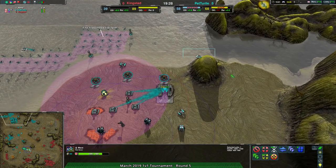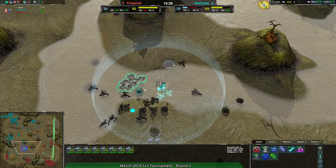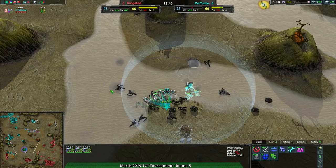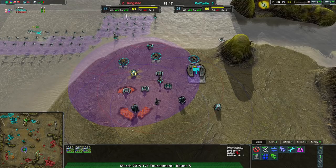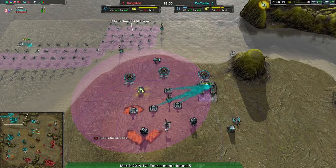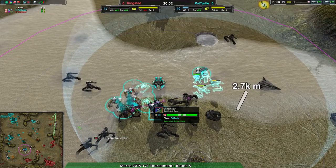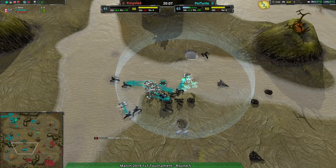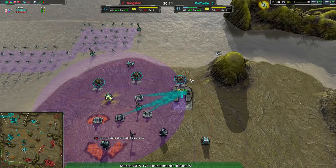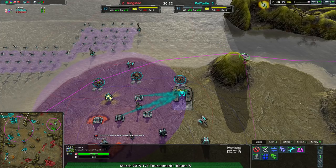Pet Turtle, I really wish they would build more Caretakers — five or six Caretakers, just go for it. You've got enough reclaim. The key thing about a reclaim-focused economy is you have to be careful about what constructors are building stuff versus reclaiming. Pet Turtle is just going for a massive amount of reclaim to get storage until excess starts happening, then spending all that storage right away. It would be better to build up Caretakers in the main base — build three or four more Caretakers and go. That would do the trick.